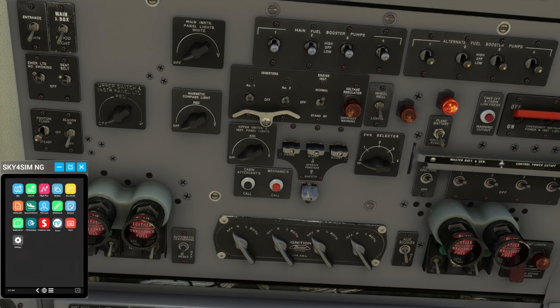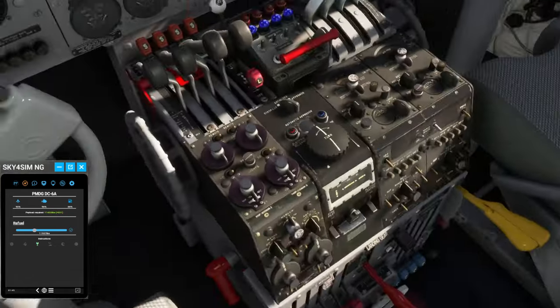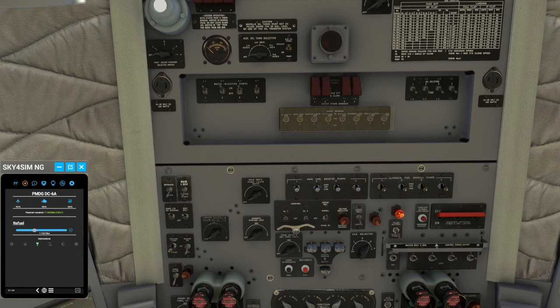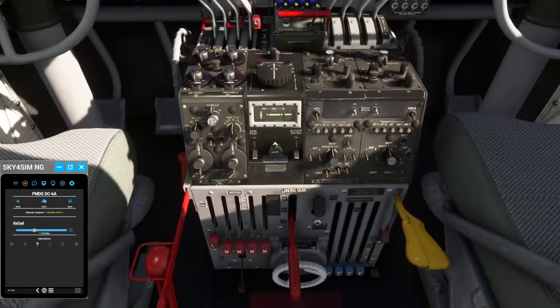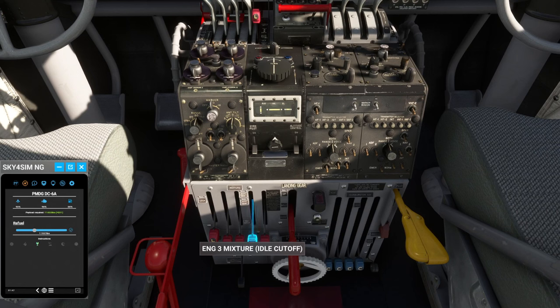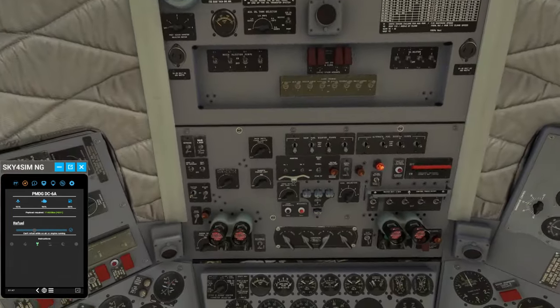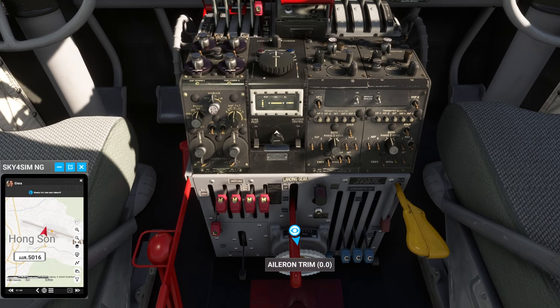Let me just check that — the fuel and payload are okay. That payload was not okay. Fuel tank selectors — that's okay. The booster pumps — did it tell me about the booster pumps? Number three is on. Number four is on. Let me get some carb heat. Number two is on. Everything looks good from where I'm sitting. Taxi to the runway and take off.